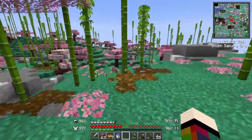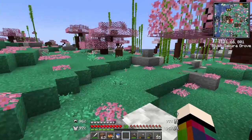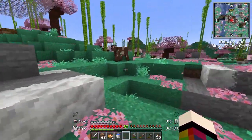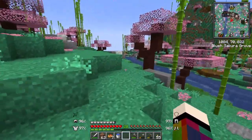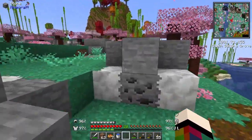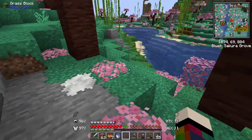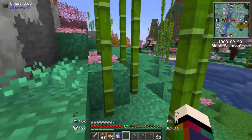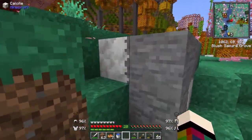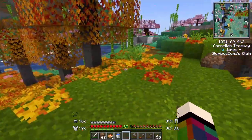It looks like a butterfly on the map. Oh, those are rabbits - it's like a boar, a little bit scary. Interesting biome, isn't it? The butterfly thing is up there. Wow, pretty amazing - crazy looking biome!